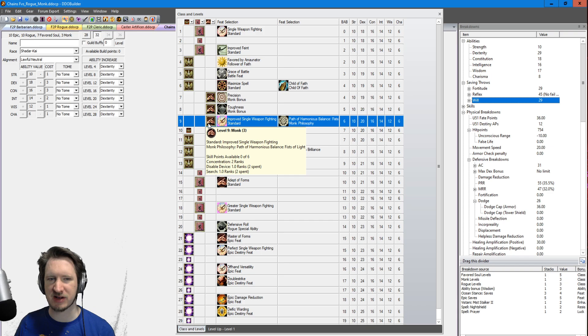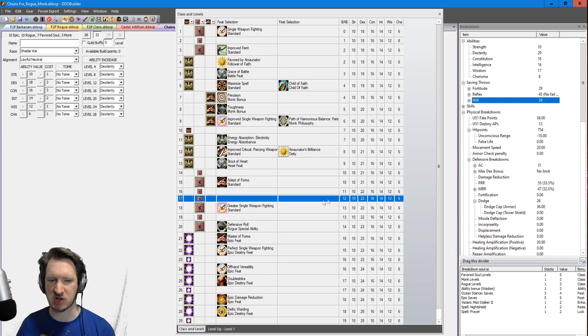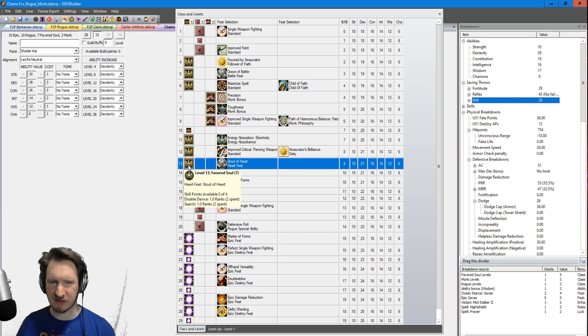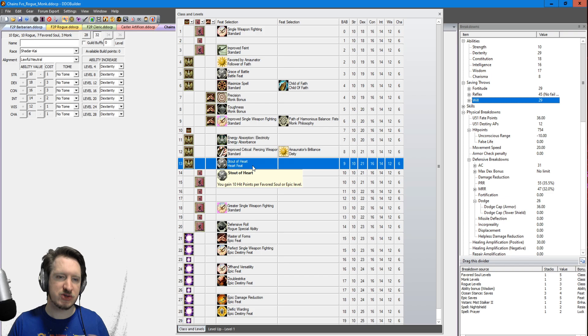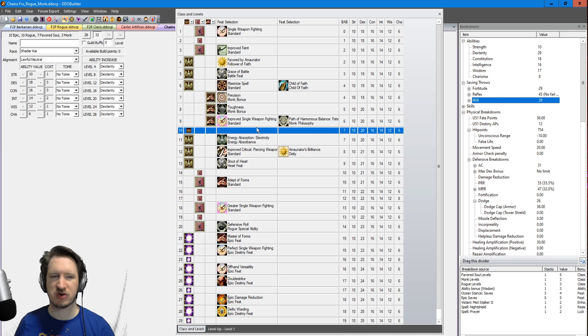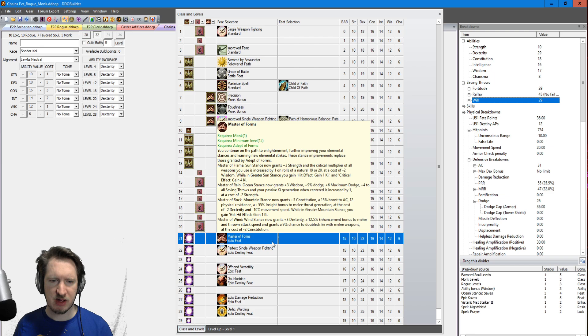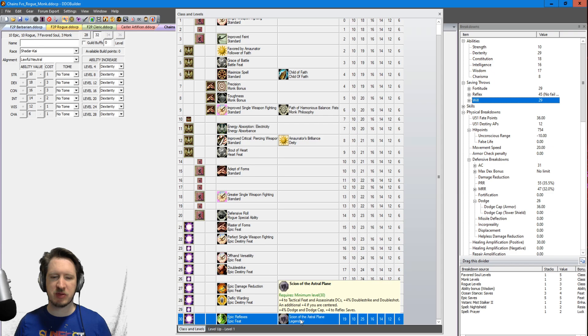The Monk levels give access to the Path of the Harmonious Balance — basically a button you press that gives a healing ability you can use all the time. It also lets you start taking forms feats to upgrade actual Monk stances. Seven Favored Soul gives access to Stout of Heart, which gives a ton of additional hit points. Take that, then finish off Rogue — Rogue gives you a lot of extra damage. This character is actually going to be a Vistanian Nightfighter, so you don't have to worry too much about having enough Rogue levels to spend in Rogue trees. Continuing along: single weapon fighting, forms feats, extra damage, Double Strike, damage reduction, and Sino the Astral Plane — which most people don't take, but you take it because you're centered and it gives a huge amount of additional stats.